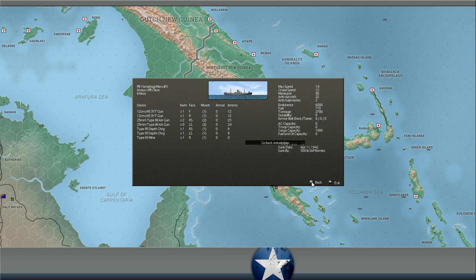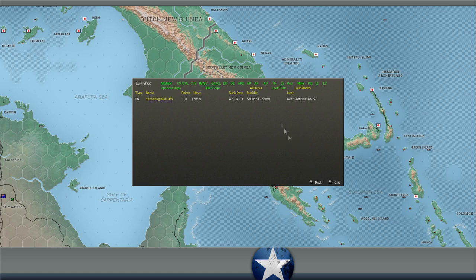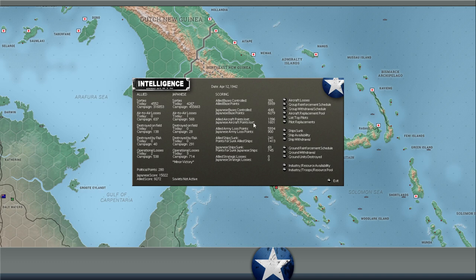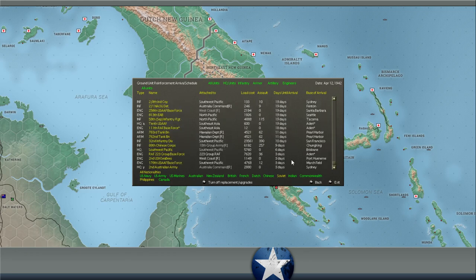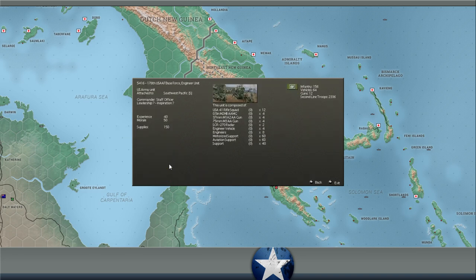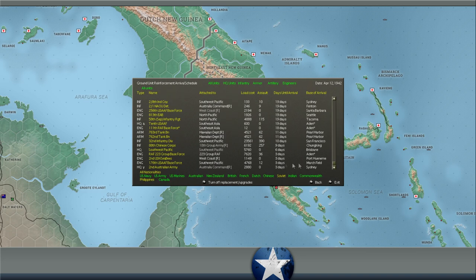Let's take a look at the intelligence report. One air-to-air loss for Japan, three op losses. We lost two ops and one on the ground. They flew 4,200 sorties today - a pretty active turn for their aircraft. We lost two pilots KIA. Looking at the ground reinforcement schedule, we have some units coming out in three days - Second Australian Army Headquarters, 176th USAAF Base Force, Second USN CBs at Port Hueneme, RAF 223 Group Base Force at Aden. Then Southwest HQ in six days at Brisbane.